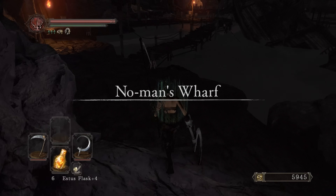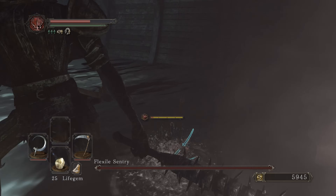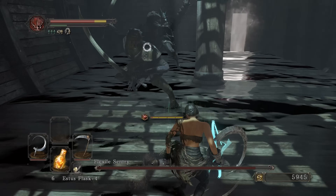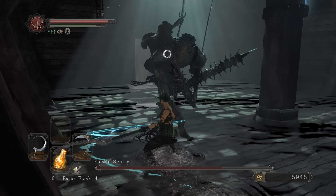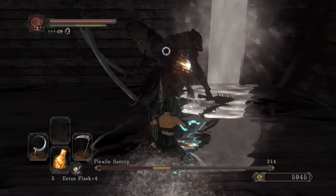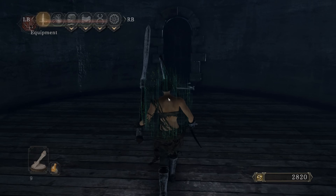Got 20 large titanite shards and six titanite chunks — took quite a bit. At 55 dexterity we got some pretty good damage now. What do you guys think about scythes? Let me know in the comments. I'm going to pop a resin on this weapon since I can't use it on the other. Let's try out the damage — power stance, oh that's not bad! I need to get this key to get to Straid.